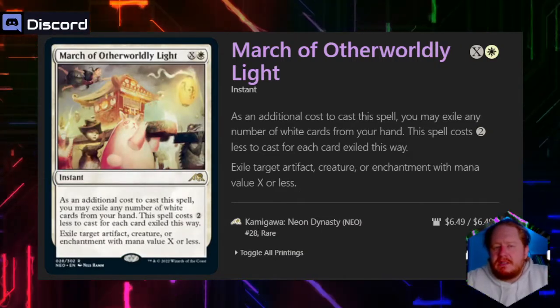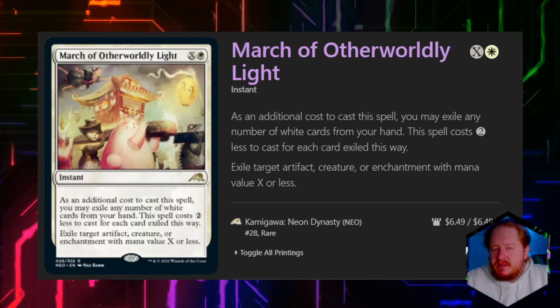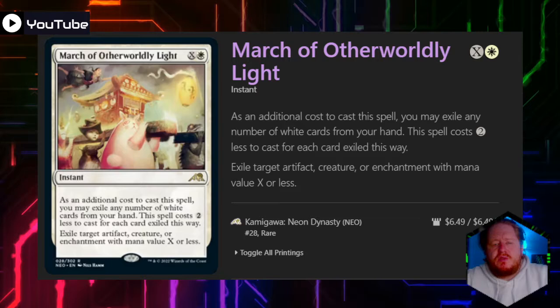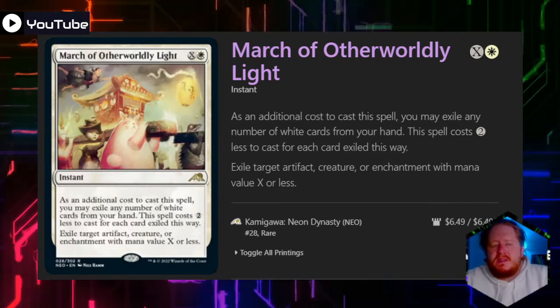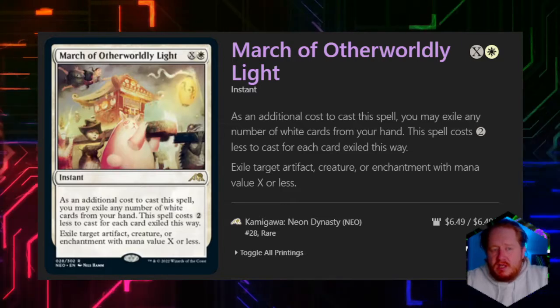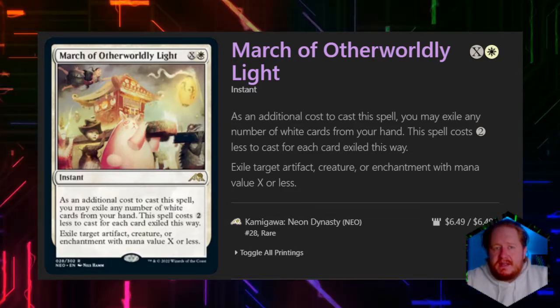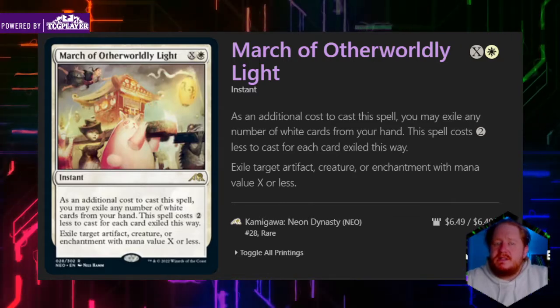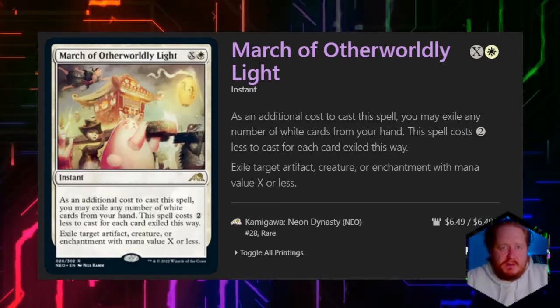March of Otherworldly Light does pretty much the same thing — we can exile white cards from our hand to reduce its cost by 2, and it exiles an artifact, creature, or enchantment with mana value X or less. Because it has that mana reduction line that can let us cheat the commander tax, I do feel like this is one of the better options if you want single target removal as a signature spell.